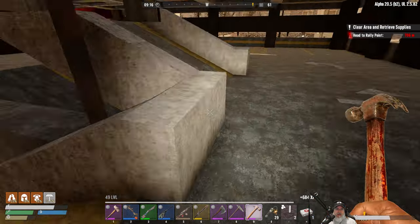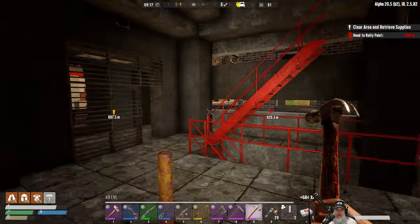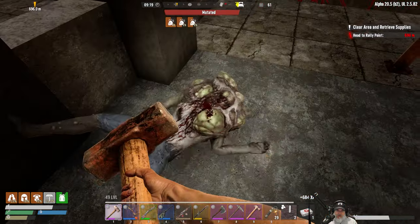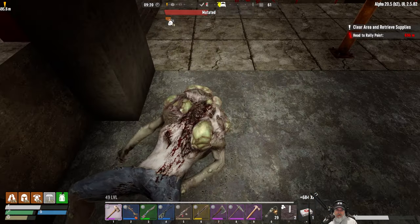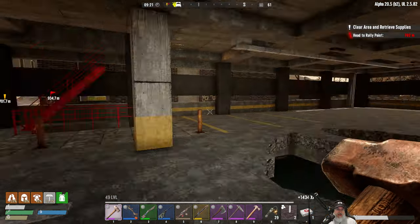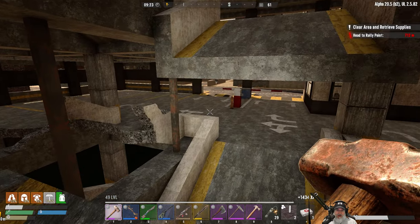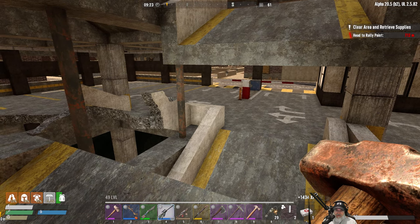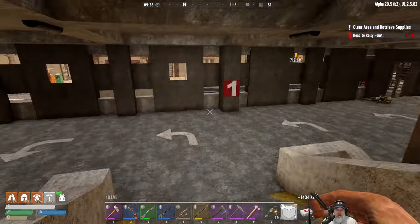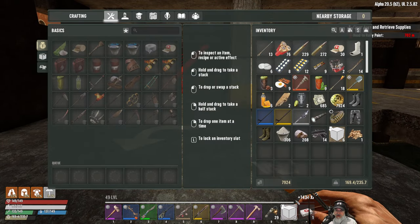I have broken out those stairs there, and I also broke this ramp out - boy, that was a pain in the neck. Took me a long time and a couple repair kits to break that all out by hand. I didn't want to use the Valkyrie drill because I don't have enough gas, and that thing calls in screamers like you wouldn't believe.